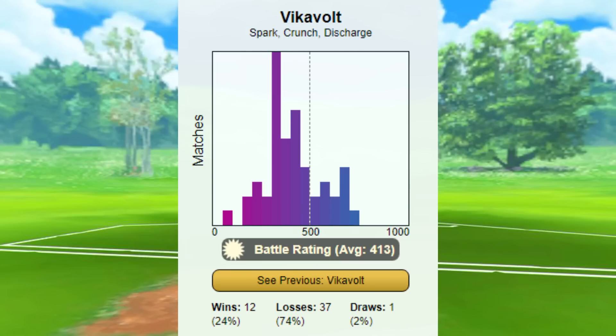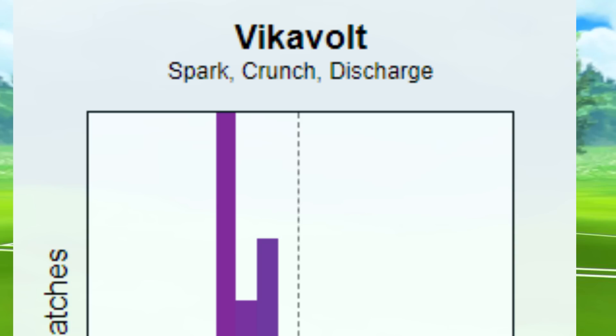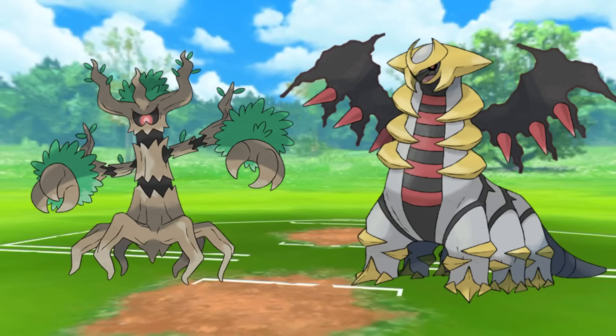In Ultra League, it doesn't get much better. Even having access to Crunch to handle Pokémon like Trevenant or Giratina Altered, it still loses to those Pokémon.